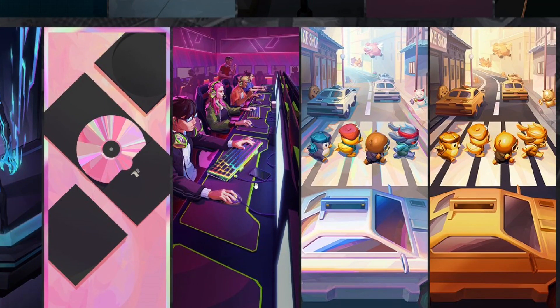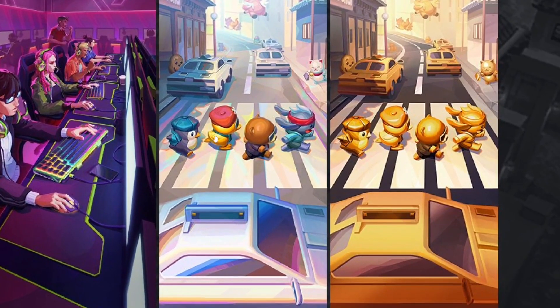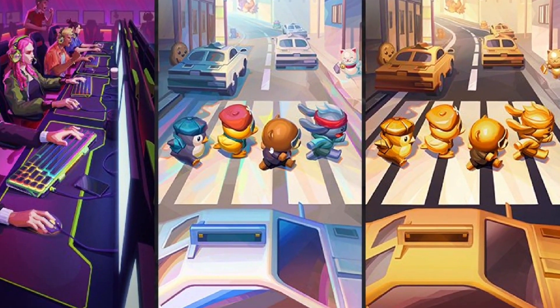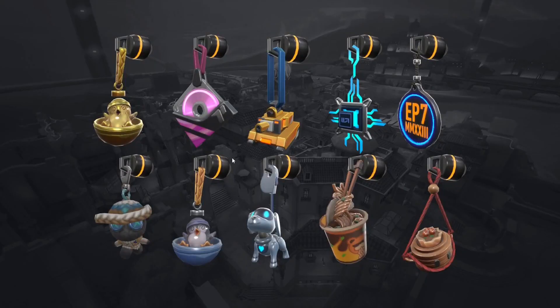We also have a disc-looking card, a VCT player base card, and then the Taxi Friends — the official mascots of Valorant. We have both the normal variety and the golden variety of the Taxi Friends player card.